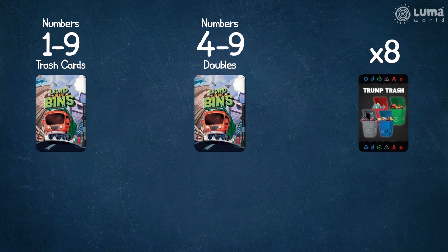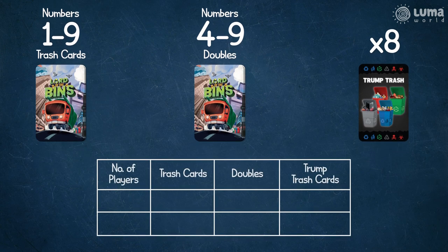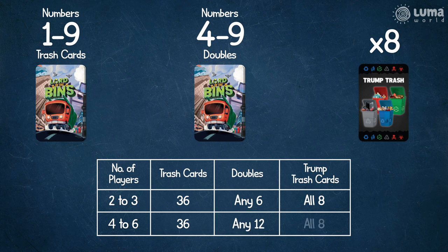Now, depending on the number of players, create your main deck as follows. For 2 to 3 players, use all 36 trash cards, take 6 doubles and 8 trumped trash cards, and add them to the main deck. For 4 to 6 players, use all 36 trash cards, take 12 doubles and 8 trumped trash cards, and add them to the main deck.